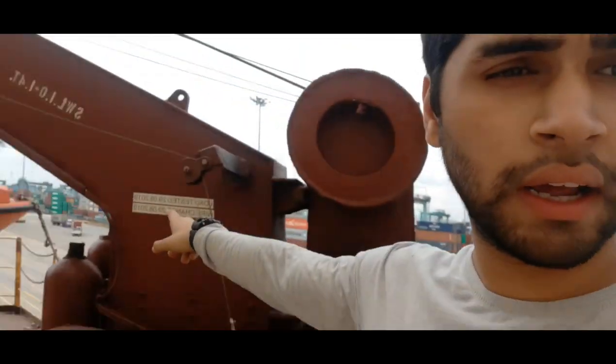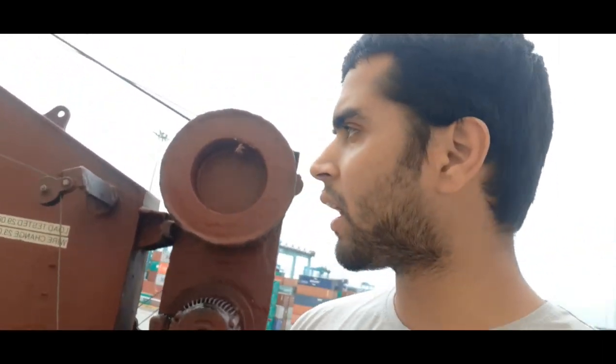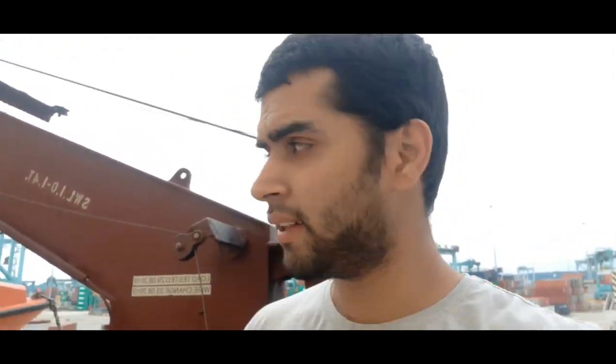This is the rescue boat — there is nothing fancy in it, it's like a normal inflatable. We use it with a davit, waterborne — meaning it's lowered into the water — and you can maneuver it very easily. It's attached to a sling, and there are lowering duties assigned. A person is in charge of it, all according to the muster list, typically the chief officer and a coxswain.